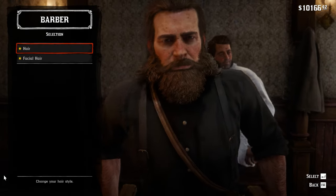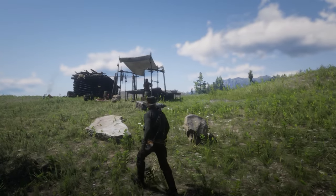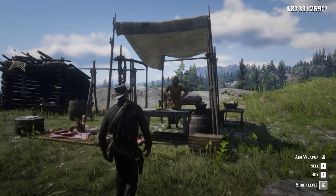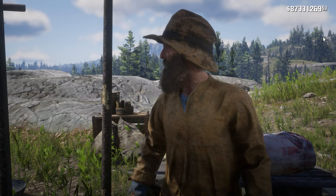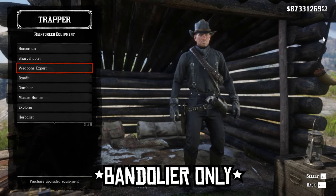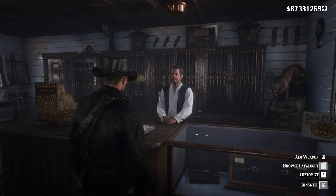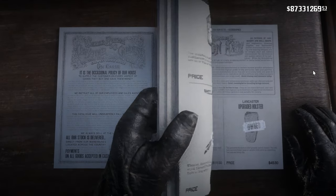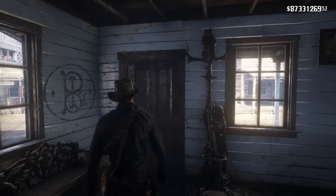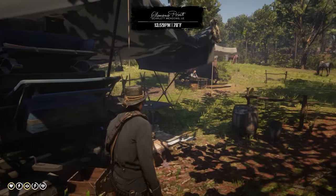So what about the bandolier, gun belt, and holsters? Unfortunately you have to grind your way to around Gambler 6 or 7 challenge. Once you're done with that, you can find it to buy in the reinforced equipment section from the trapper. As for the gun belt and holsters, go to the nearest gunsmith and browse the accessories section for the upgraded gun belt, upgraded holster, and upgraded offhand holster. Make sure to free the rat from Strawberry before you try to get the offhand holster, as we all know how that ends.